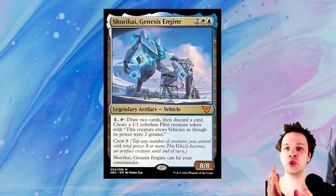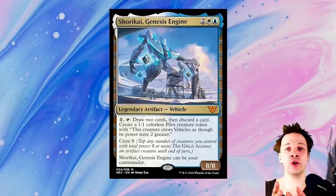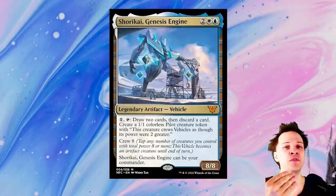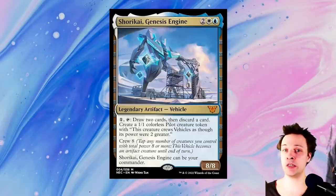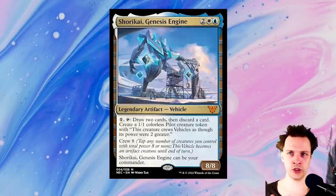Once we've accumulated a bunch of value — lots of counterspells in hand, artifacts in play — we're able to assemble the Isochron Scepter combo, fight through opponents' counterspells, accumulate infinite mana, and activate the commander infinitely. What do we do now? The answer is really simple: we're going to do Twister Loops.